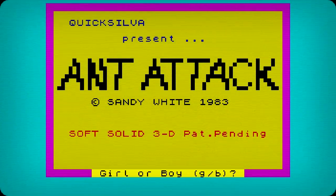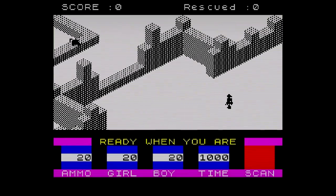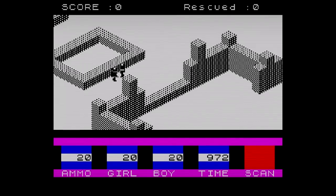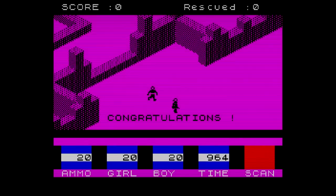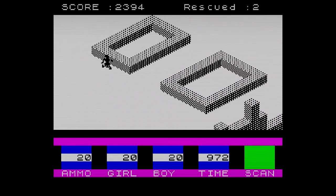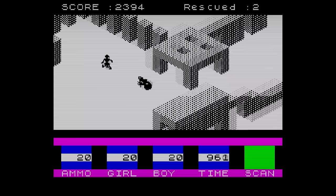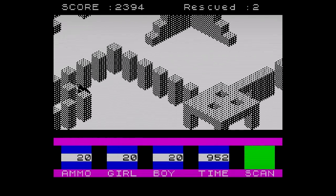Of course, Ant Attack was innovative beyond its box, and can lay claim to a number of firsts. On the face of it the game seems almost misogynistic - you have to rescue your seemingly helpless girlfriend from the horde of ants. But the game actually offered you a choice of gender, so you could reverse the roles and play as the girl. Character names were unimaginative to say the least; the male and female characters were dubbed he and she, respectively. No choice of a same-sex rescue however, but gender equality at least was a step forward in 1983.